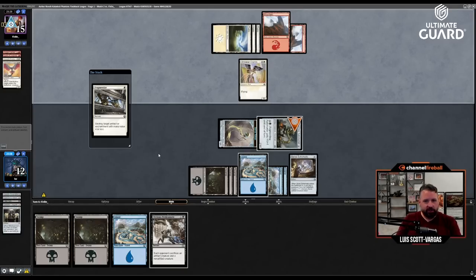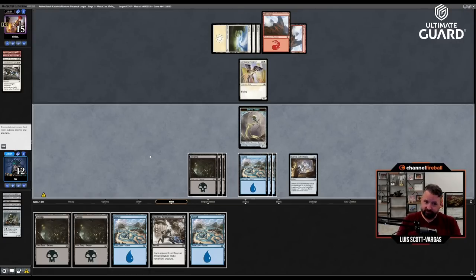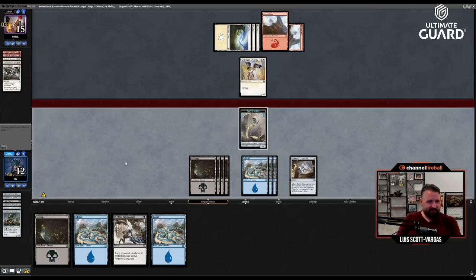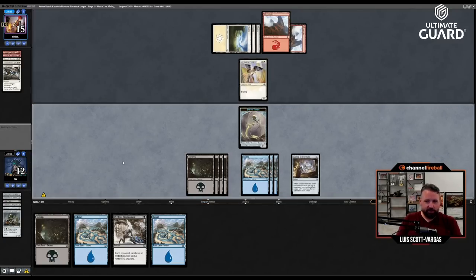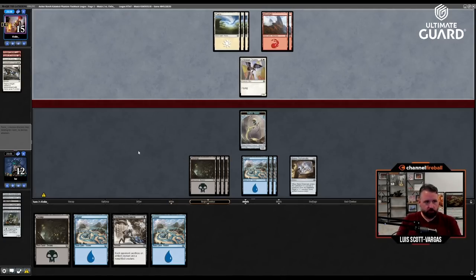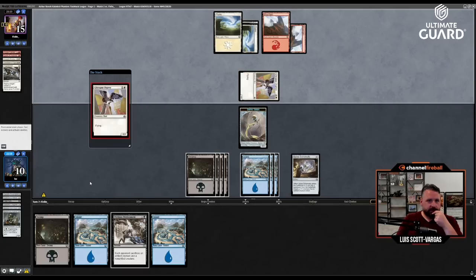Play an artifact creature — oh no, they're blowing up my thing. They have a two-two flying and I have Perilous Predicament. I basically got an ancestral recall off and I'm still losing. I'll just pass and hopefully they play an artifact creature. I'll probably take a hit for two, then if they play a weaker creature I'll cast Perilous Predicament in response. Hopefully they play an artifact creature — nope, they played another one. I'll do it anyway — they sack the tapped one, it's fine.